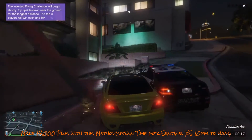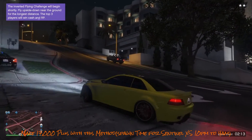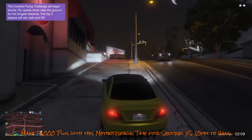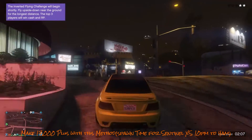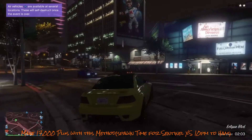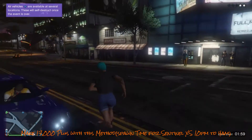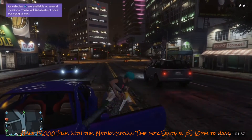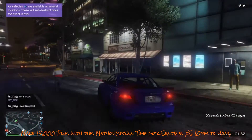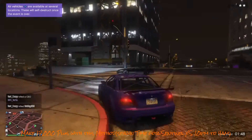We've got cops on us now. Even though the cops are there, another vehicle should still spawn. Yep, there is the purple one — we're just going to hurry up and jump in there. Then take this back again, same thing.